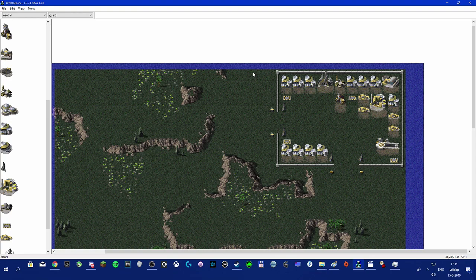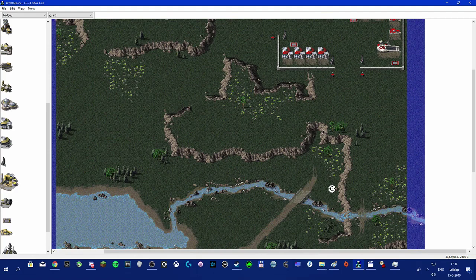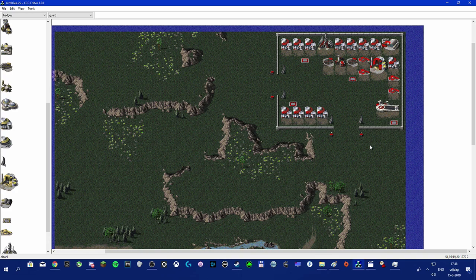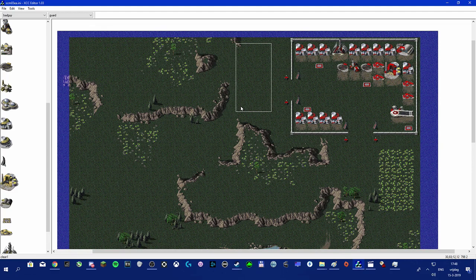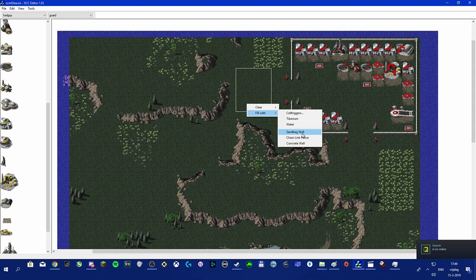I forgot to change the buildings to 'bad guy' faction — I'll replace everything off-camera. We're back. I've changed all buildings to bad guy, so now the AI will actually build the structures. I also added two helipads so the AI has some air units, though they don't use air units that much. I also want them to have more Tiberium nearby, so I'll add a field up here and one up here and fill them with Tiberium.